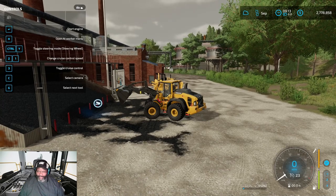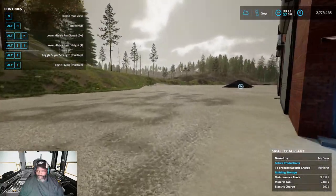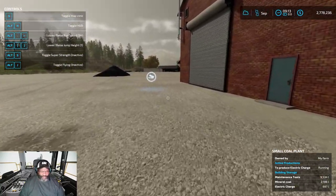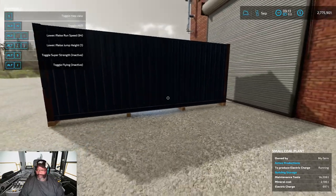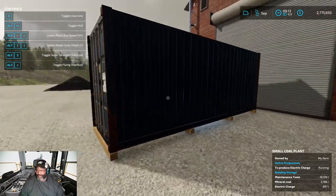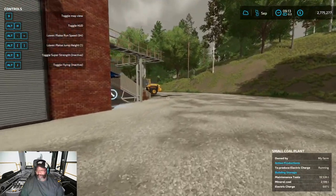Then hop out right around here. You need a container of maintenance tools over here, and you drop it right here. As you can see, it's taking it — the pellet just spawned in the container of maintenance tools, and it'll shortly disappear after it's used up.